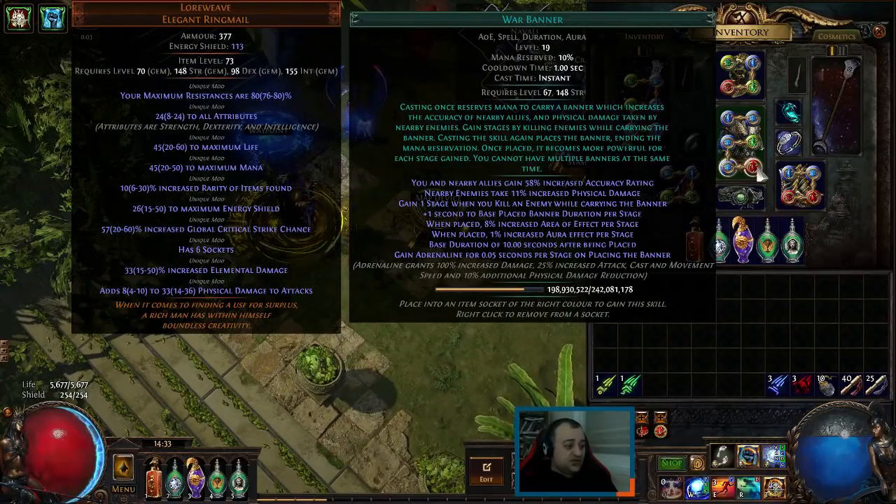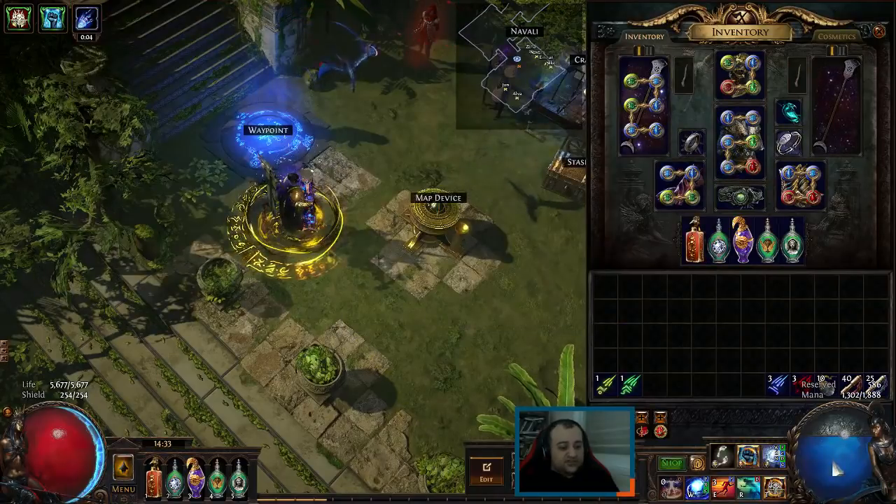Adrenaline — you can see in the grey text at the bottom — grants 100% increased damage, increased attack and cast speed, movement speed, and an additional 10% physical damage reduction. Pretty sweet buff for very little reservation.